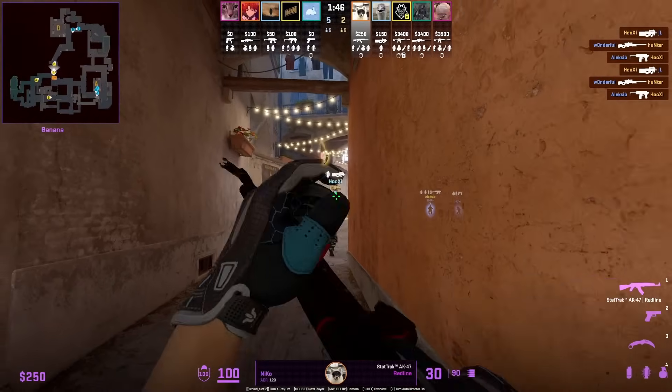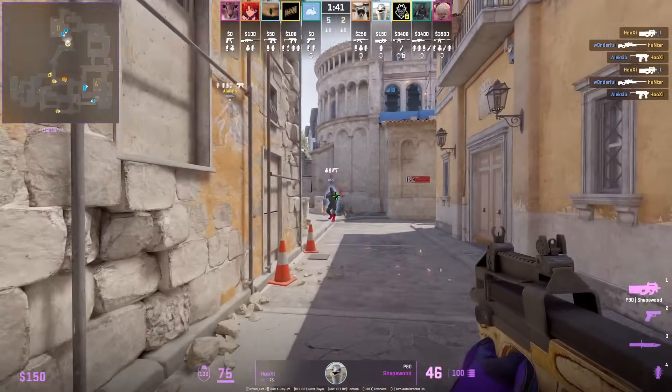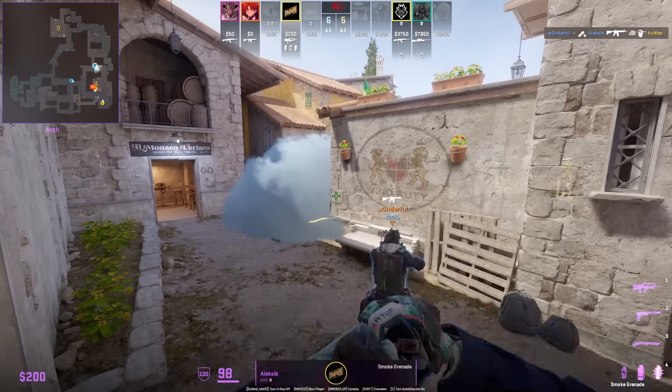Hooksy P90 Rush B using this Molotov from Niku, who Molotovs top card, and Hooksy is going to disregard the Molotov and run through it, surprising JL. Next time you are retaking A, learn this nade set from Alexei B.